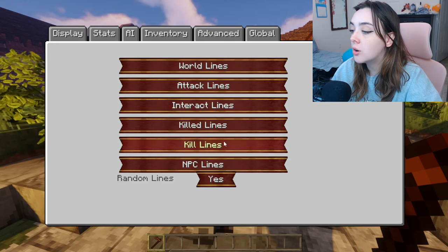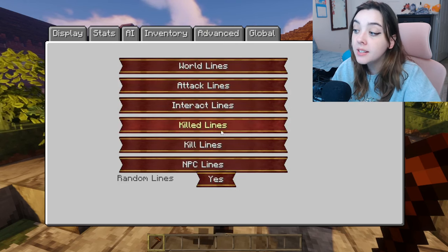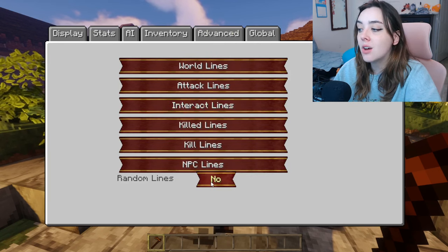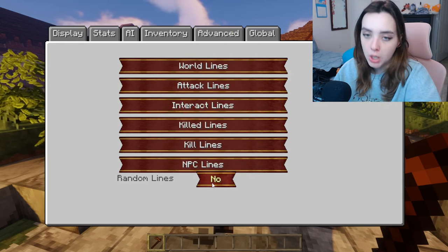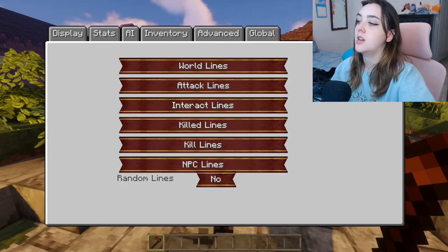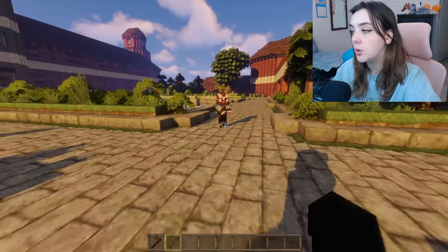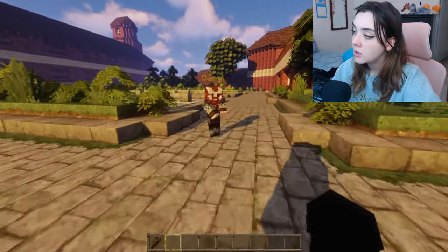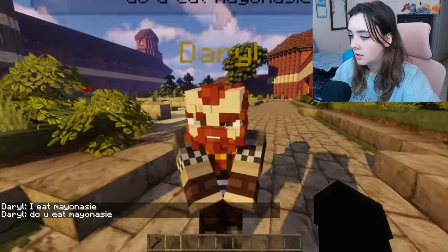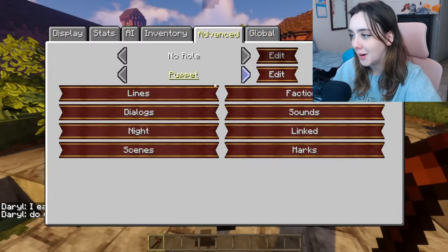Go to Advanced Lines and where it has the ability to click on Interact Lines and stuff like that, we're going to turn Random Lines off — so Random Lines: No. Because if you do random lines, it randomizes the order of the interaction lines. Normally what you want is it to always be in the order you programmed them in. So he says 'I eat mayonnaise,' and then 'Do you eat mayonnaise?' — that's the lines he has, in order.